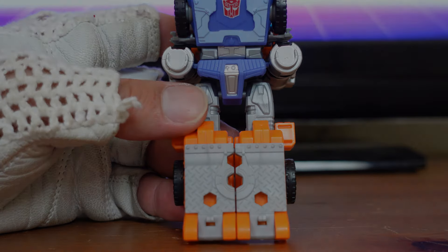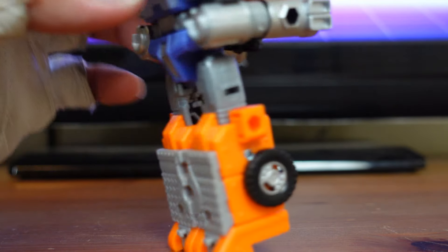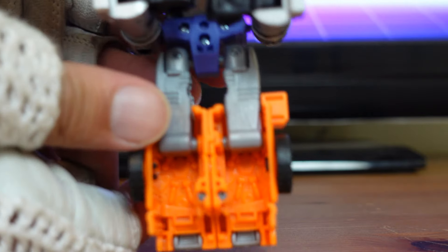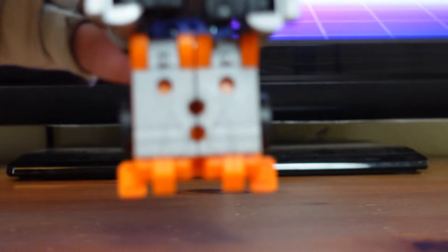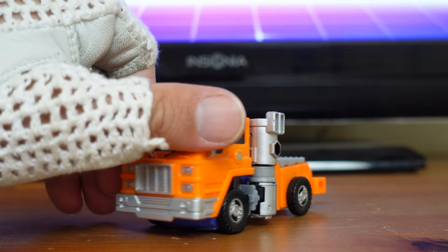Turn the figure around again, take the legs, and flip them up — very old school style. And now you have Huffer in his truck mode.